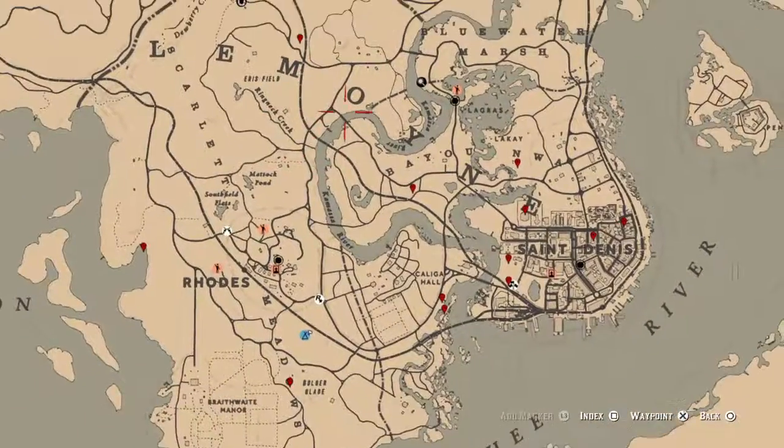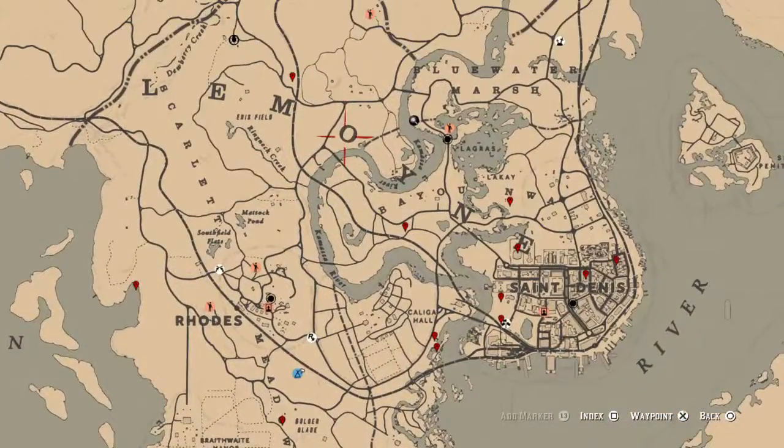That's pretty much it for the things that I found. The cycles for the day, once again, are: Family Heirloom Cycle 6, All Lost Jewelry Cycle 6, Coin Cycle 3, Arrowhead Cycle 6, Flower Cycle 4, Bottle Cycle 1, All Tarot Cards Cycle 5, Bird Egg Cycle 2, and Fossil Cycle 6.